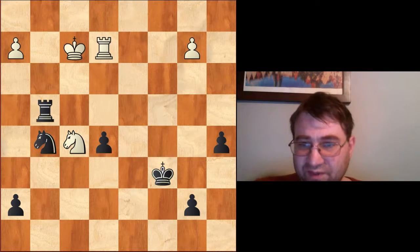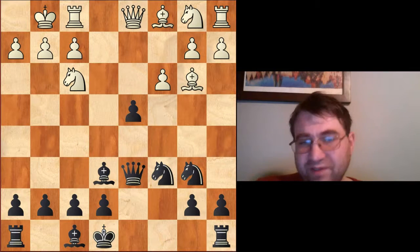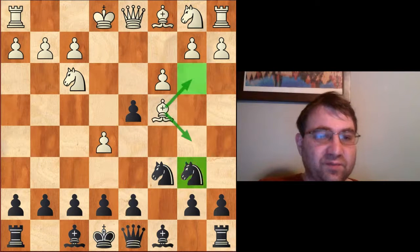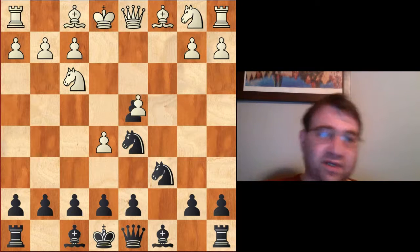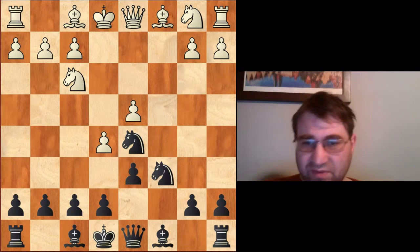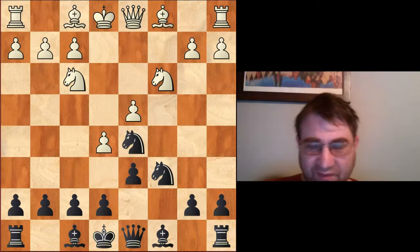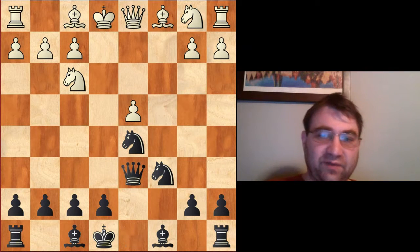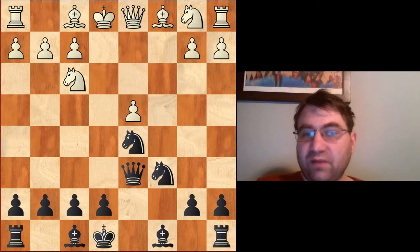So bishop e6 is really your main attempt. g6 is also possible, but it's just not supposed to be the best. What else can people do if they want to play for an advantage? Another thing people can try is the immediate cd4, and then you play d6. There are two moves that get played here: knight c3 is a definite possibility you need a little preparation against, and another move is ed6. After ed6 and queen d6, I don't take this line terribly seriously with the Black pieces.